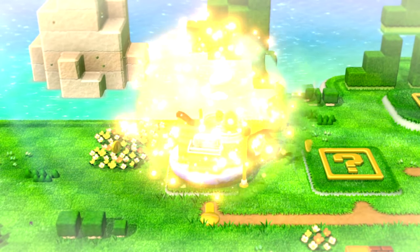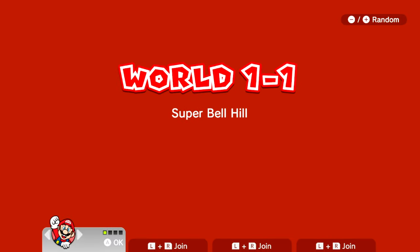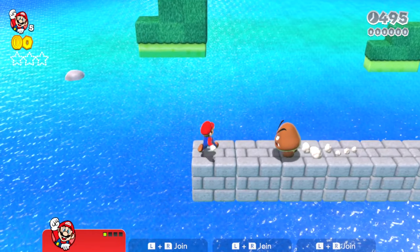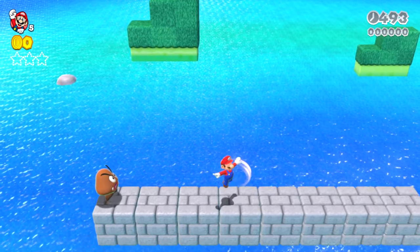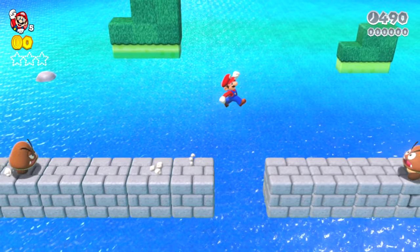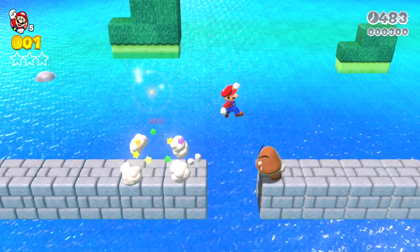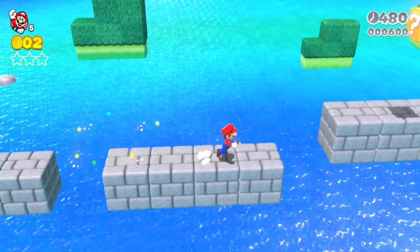Let's play through the level we made in 10 minutes and see how this looks in the game. Hopefully this is going to be better than the one minute level. The game doesn't crash — we're off to a good start. The Goombas — do they run off the edge or no? That Goomba isn't running off the edge. So we are off to a good start.